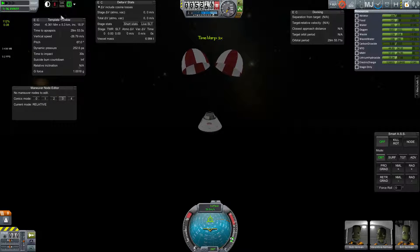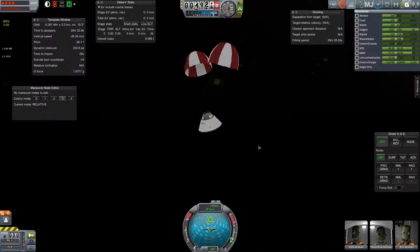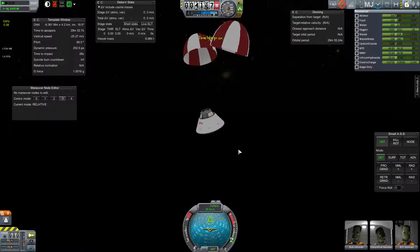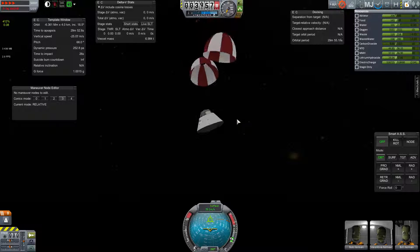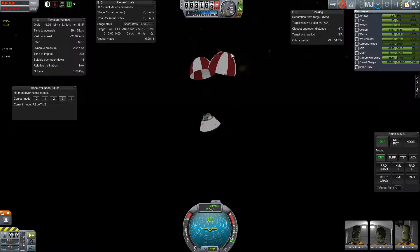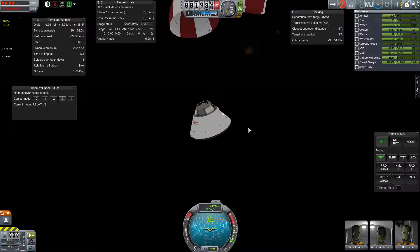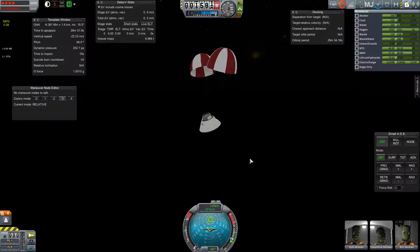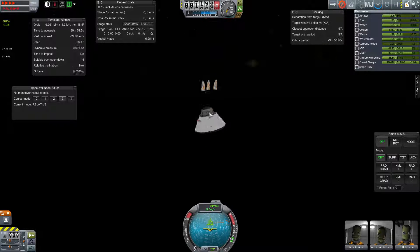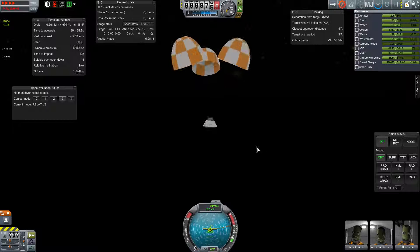These are the drogue chutes that will slow us down enough for the main chutes to pop out. It's really dark because it's landing in the night on the water. So we're heading at 26 meters per second — 26 times 3.6 is almost 100 kilometers an hour, which would still be a rough speed to smash into the water. We definitely want those main chutes to pop out for the health of our astronauts. The animations are pretty nice. I'm quite impressed that Shadow Mage was able to build all these animations and little parts that pop off into just one model without having to have them separate.